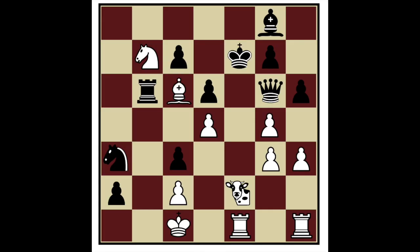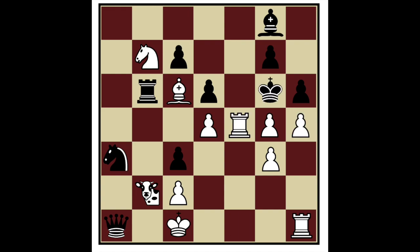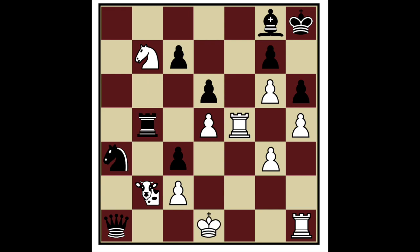That was a simple example, but here's a more complicated one. In this position, white faces three different checkmate threats, but white has a Maria that can lead to a discovered check. Not really enough to stop black, because black threatens to promote to a queen. After Maria to b2 discovered check, black can just sacrifice his queen and walk his king into a very safe spot.